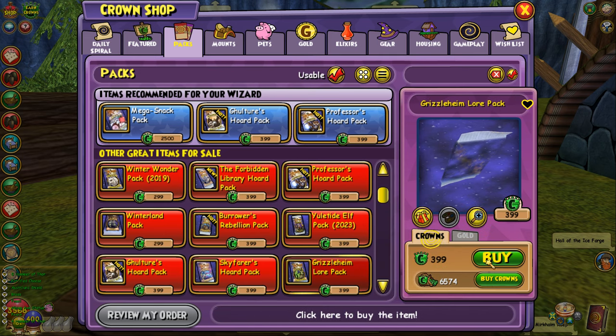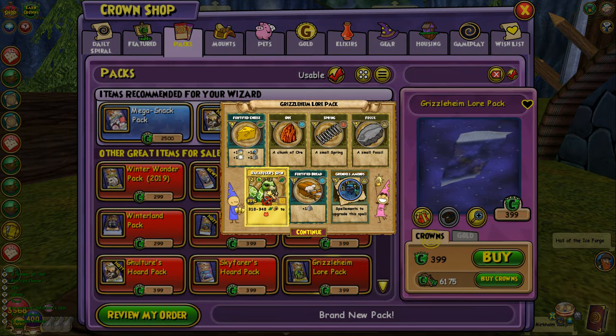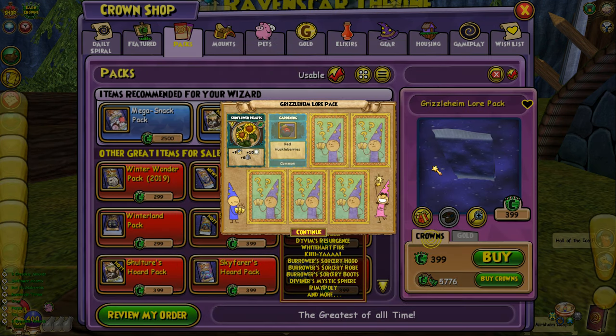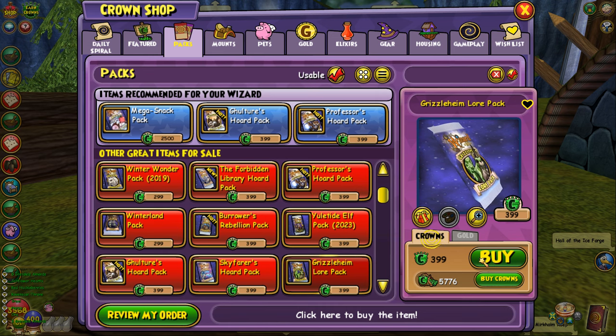Here we go — is this gonna be the pack? Let's freaking go, right here, last two spots. Oh my god, I got really excited for a second — I saw the treasure card and was about to freak out. Unfortunately we got Grendel's Amends once again. On to the next pack. Come on, give it to us. Oh my god, maybe it's gonna make us spend our last 6,000 crowns to get these last two spellements. I hope not, because that would be absolutely insane.